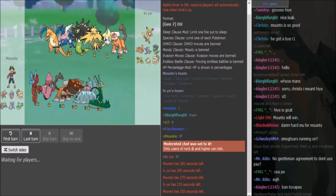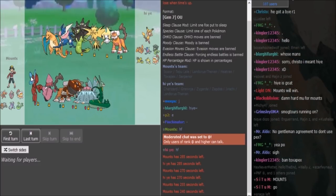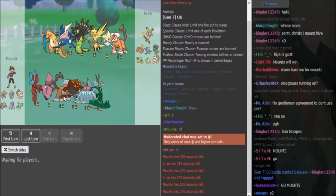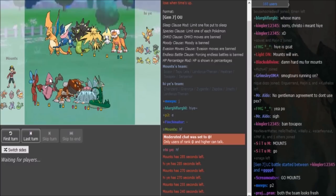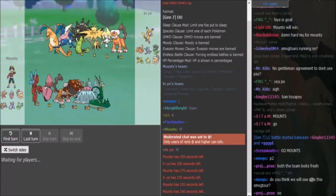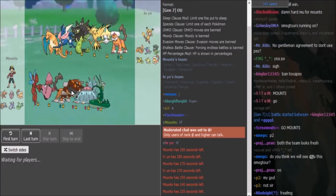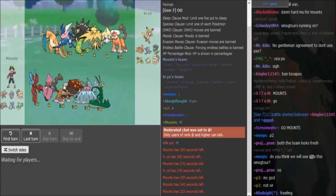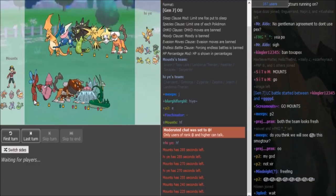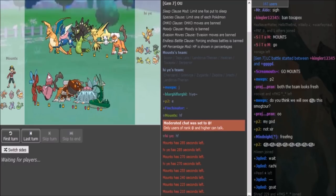Looking at Mounds' team — it depends a bit on whether the Scizor is Defensive HP Fire, which would be his Zygarde measure, and then he could afford to run Scarf Lando. We'll have to see. But I'm thinking the Lele is Specs, which is usually a great breaker, but it's not gonna do much to Jirachi — Specs Fire Blast is like 37-38%. The Ferrothorn is probably the Rocker and Lando is probably Scarf. Defensive Scizor with Defog, Bullet Punch, Roost, and either HP Fire or U-turn. Like I said, weak to Zygarde if Lando is offensive, so it might be HP Fire.